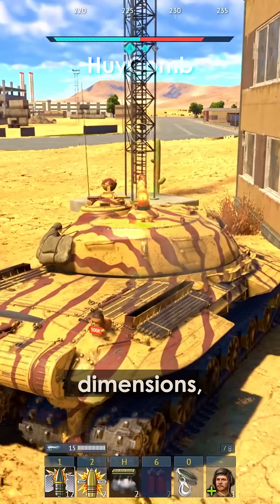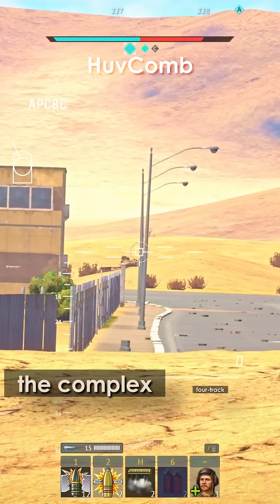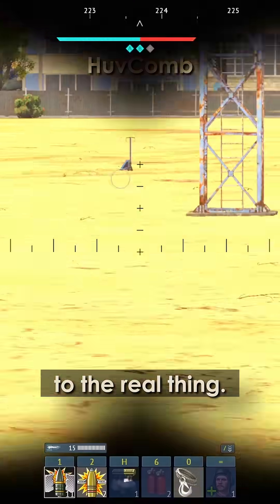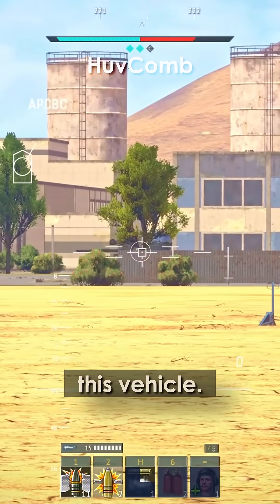Its weight, crew layout, dimensions, engine power, and even the complex four-track suspension are nearly identical to the real thing. Gaijin didn't just approximate this vehicle — they got it right.